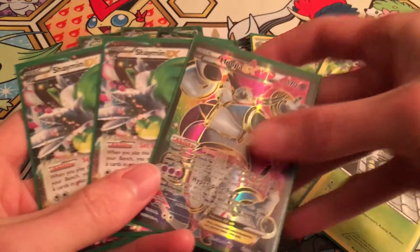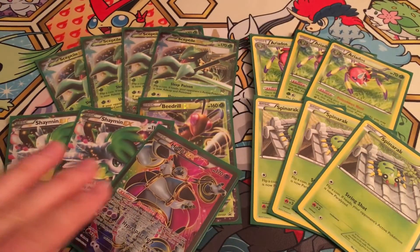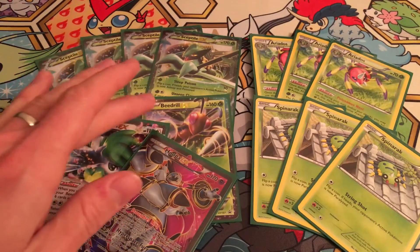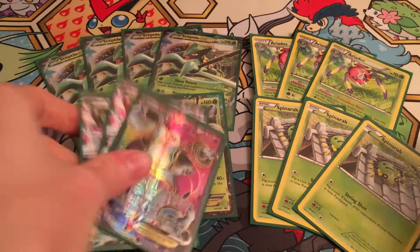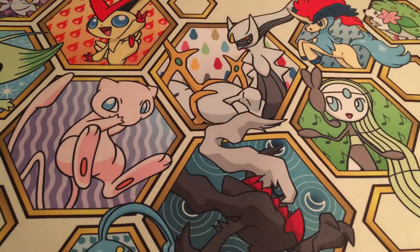The rest of our support engine: we're running one Hoopa EX and two Shaymin EX just to search up Pokemon. We'll try to play Hoopa on turn one to get a couple of extra Sceptiles and maybe our Beedrill if we need it. We'll pull up a Shaymin to draw cards and try to set up our ideal turn-one situation — getting Sceptile up and reaching Ariados on our second turn to swing every turn for that super heavy damage. That's our Pokemon base: 14 mons, with the theme of aggression and exploiting energy vulnerability.